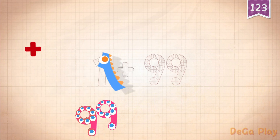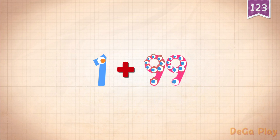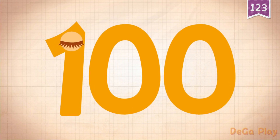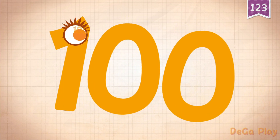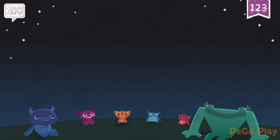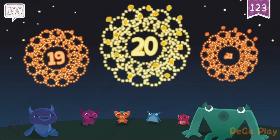100. 1 plus 99 equals 100. Touch the monster's eyes to wake it up. 100!